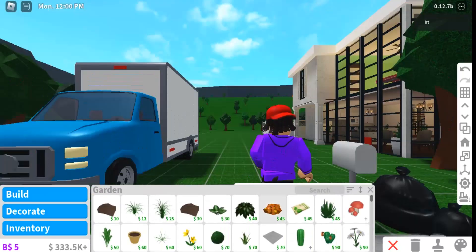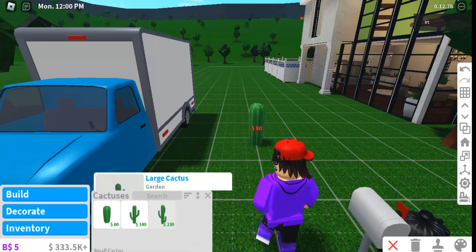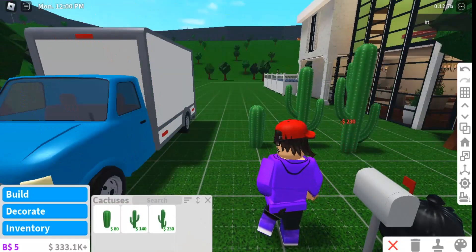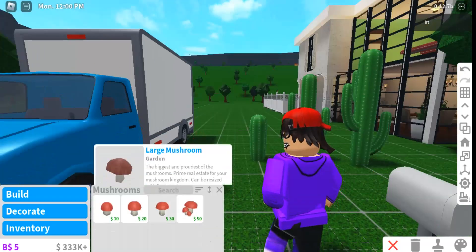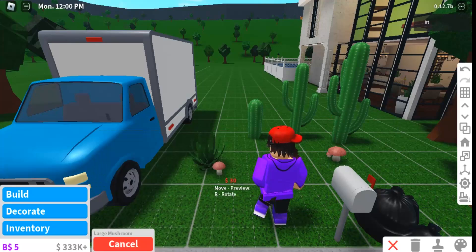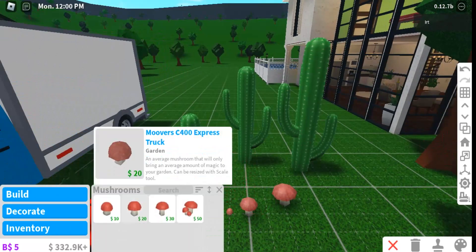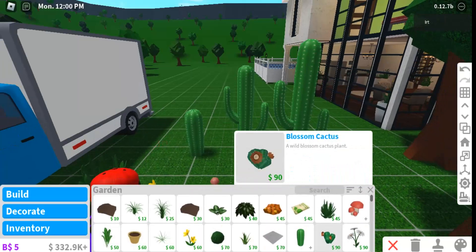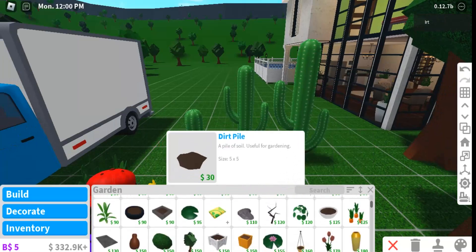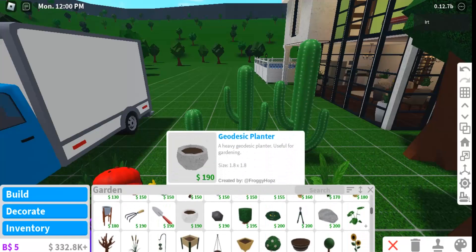So let's go with the gardening first. There's the cactus. There's a wild sunflower. What else is there? I think this is new, even though there's like no exclamation mark on it.